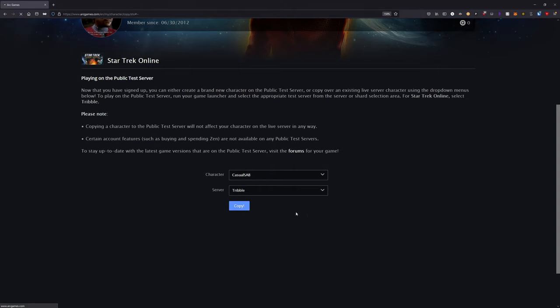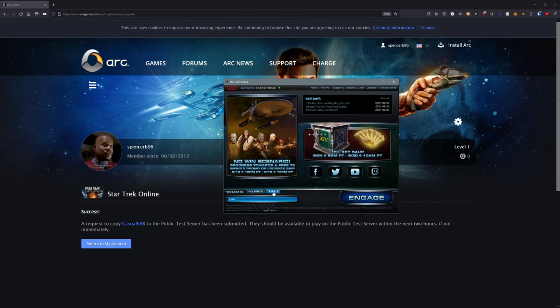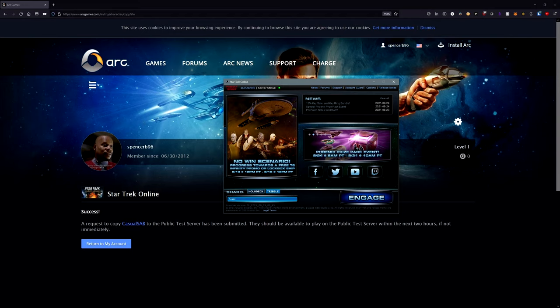Next, open your STO launcher. At the bottom left you're going to see two options: Holodeck, which is the main server, and Tribble. Select Tribble and give it a few minutes. It will clone over the files from the main server and download any additional files that it needs.